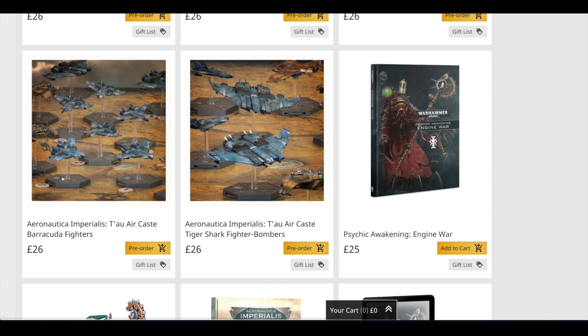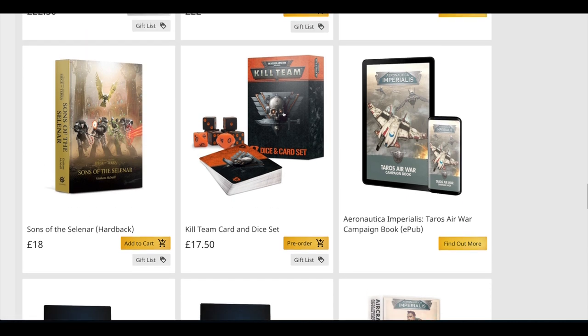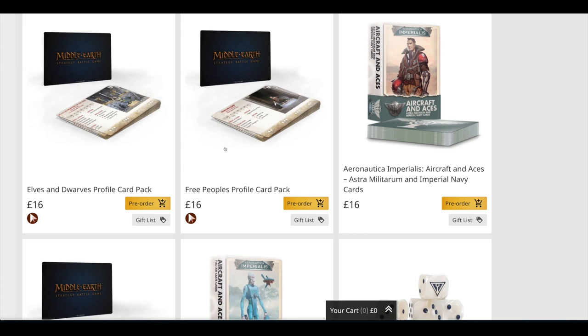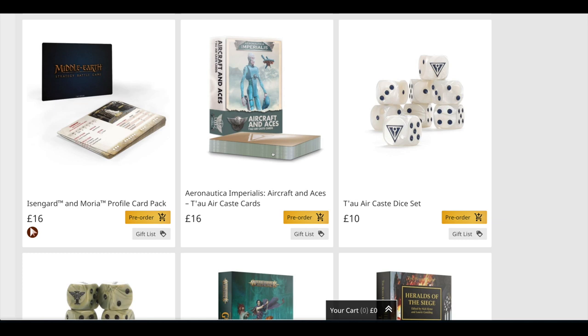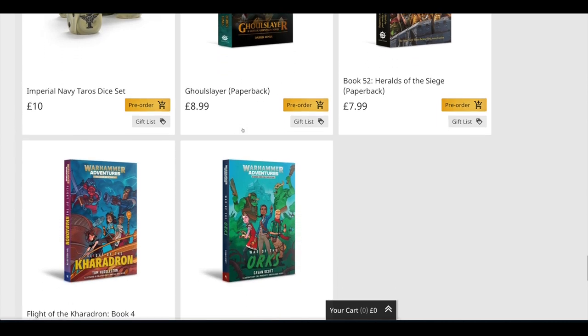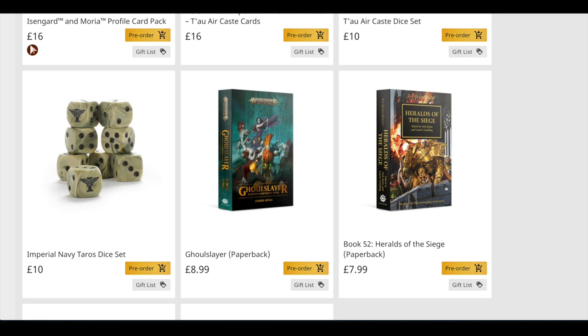You get six Lightning fighters for the same price as the other sets, then six Barracuda fighters and two Tiger Shark fighter bombers. The campaign book is £22, the Kill Team card and dice set is £17.50, and aircraft aces cards are £16. Middle Earth profile packs are all £16, aeronautica cards £16, and the dice are £10 — those Tau dice look quite nice. Then you've got Heralds of the Siege in paperback, Ghoul Slayer, and a couple of Warhammer Adventures novellas.